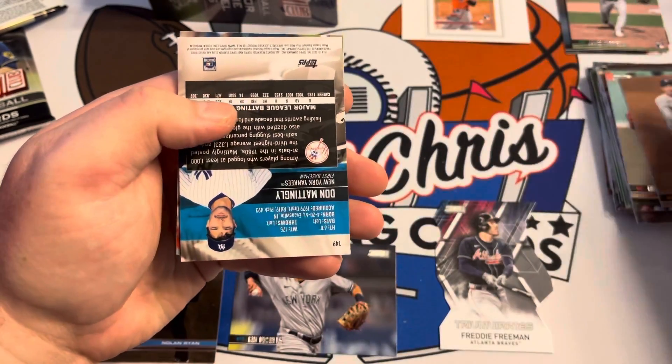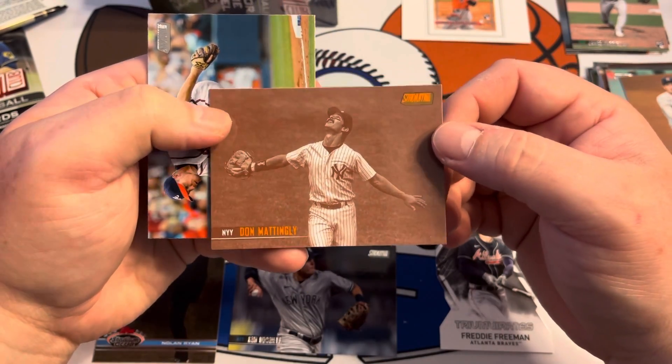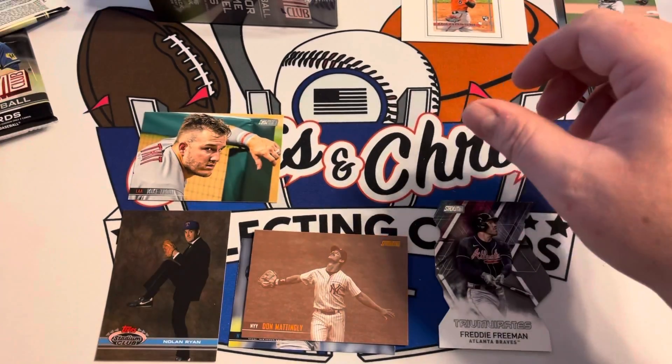Eduardo Rodriguez. Alex Bregman. Oh, we got a Mattingly — sepia tone Mattingly, very nice. And a Chipper — Chipper Jones. All right.